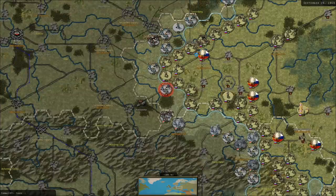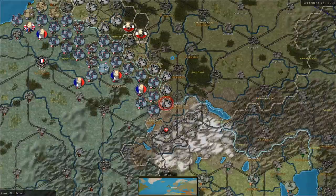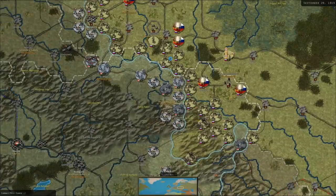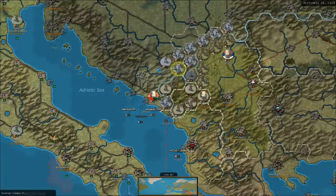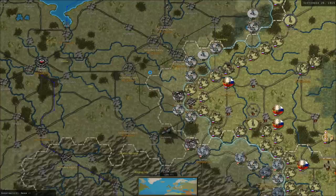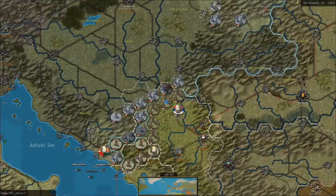They just deployed a whole bunch of troops near East Prussia, so my attempt to flank Tilsit will obviously have failed. The Germans are going to take Lutz — they destroyed the detachment there. The Montenegrin Corps just got hit. The Austrians take Lutz, but we at least do some damage to the cavalry that moves in there.